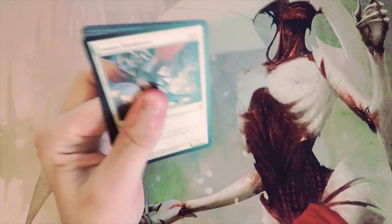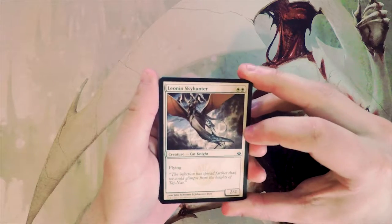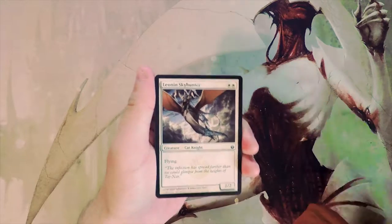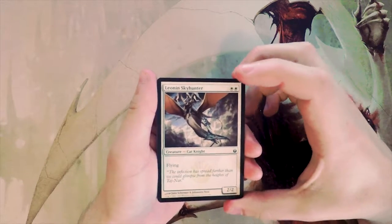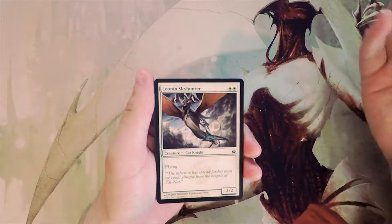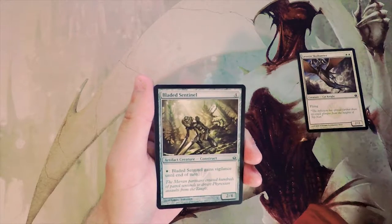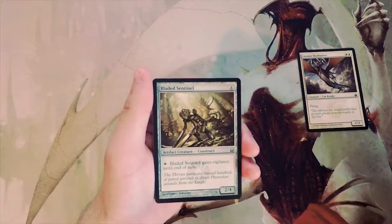As always, we're going to go through this as if it's pack one pick one in a draft environment. I'll do my best, but if I get anything wrong please let me know in the comments below. First up: Leonin Skyhunter, a two-two for two with flying. This is actually quite good — a solid on-curve two-drop with evasion, very good filler in a white deck.